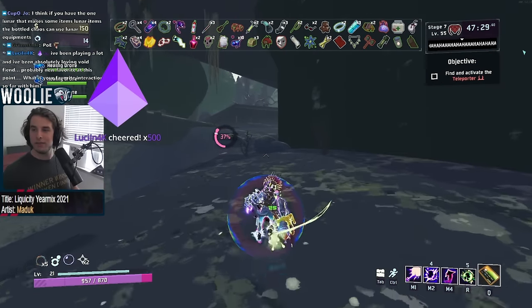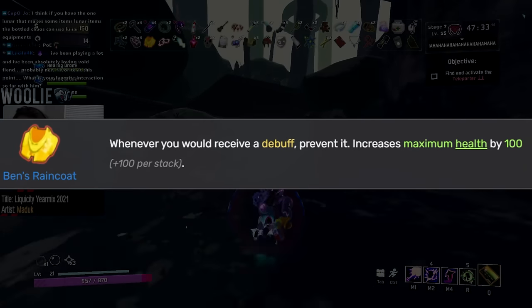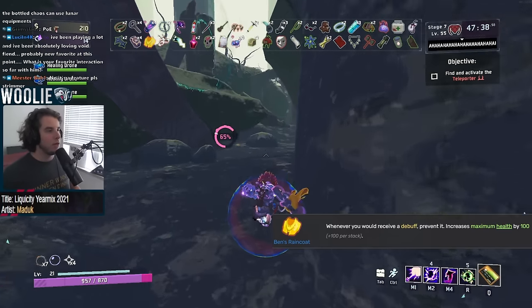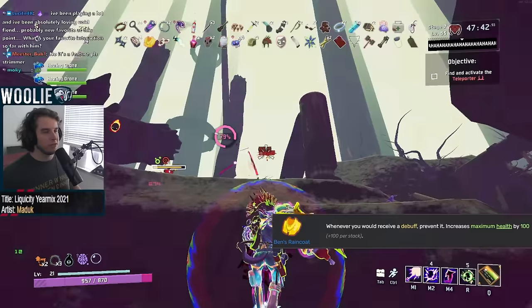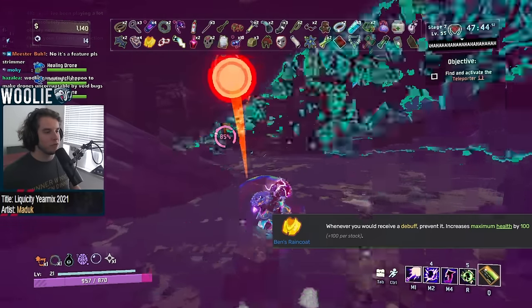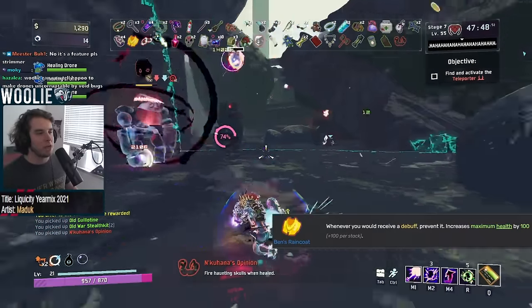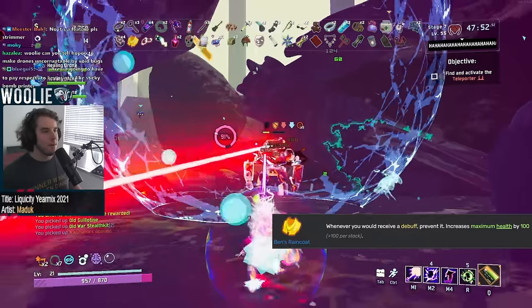Moving on to the legendaries, starting with Ben's Raincoat, which gets an S. Preventing debuffs is powerful — enough said. 100 HP is just the icing on the cake when you're never bled, burned, malachite slowed, or rooted again. The only thing Ben's Raincoat does not prevent are freezes, which honestly I can't tell you why that's the case. And no, it does not affect things like receiving Spinal Tonic Afflictions or bypassing your double band cooldowns — it's not that busted.